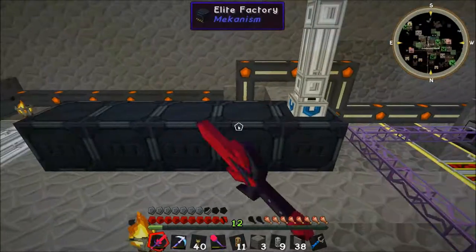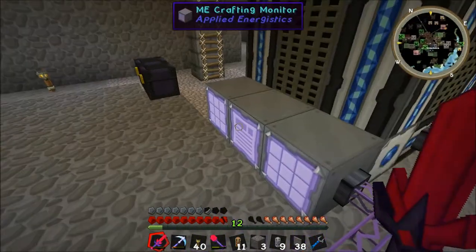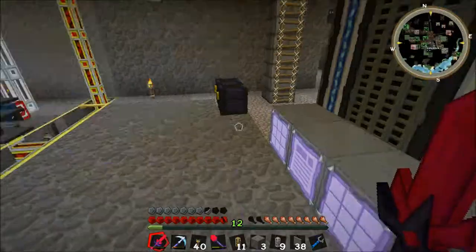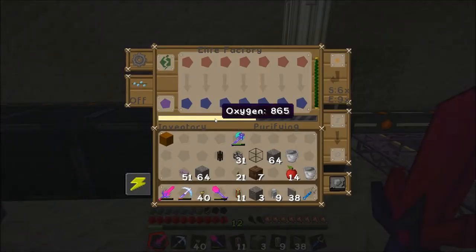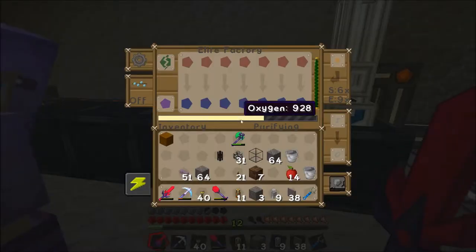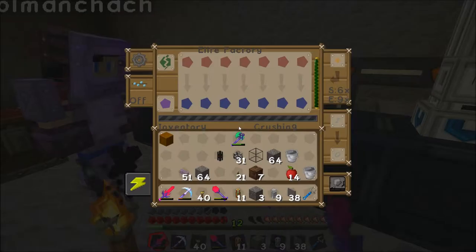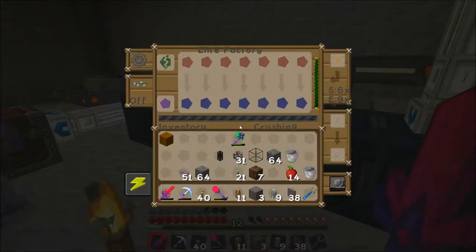So it's a bit slow at the moment with the hydrogen chloride, but it looks like the oxygen is okay and our first ingots went through into the system. So what happens after it goes out after the first elite factory? So the crystals get injected with hydrogen chloride and they get shards. The shards then get injected with oxygen that turns them into clumps. The clumps are then oxygenized into dirty clumps or something.